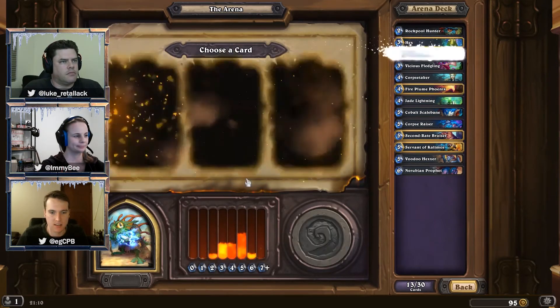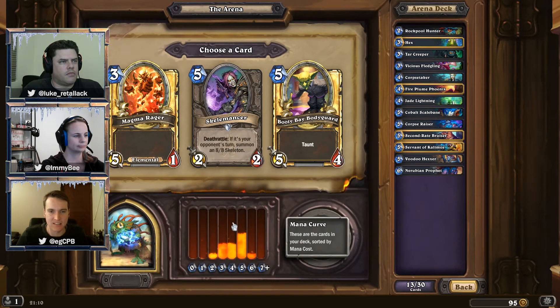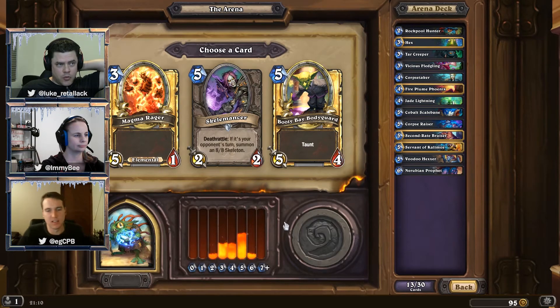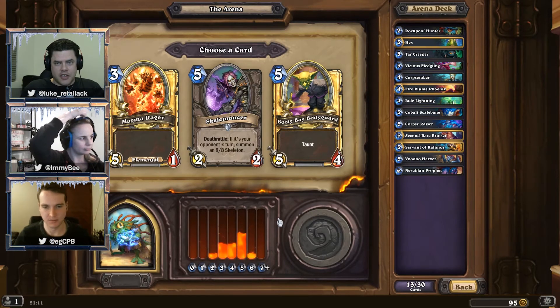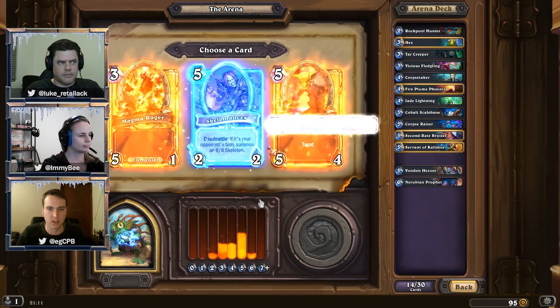Tar Creeper's fantastic. Skellomancer — Death Rattle: if it's your opponent's turn, summon an 8/8 Skeleton. I really like Skellomancer because you're playing a mind game with your opponent, forcing them to think about whether it's worth removing a threat you've got on board, even though it'll set you up with that Skeleton. Also good protection against board clears — if they clear the board, you're going to have something to swing back at them. Normally because of our mana curve we want to stop looking for fives, but given the other choices we're going to go for Skellomancer.